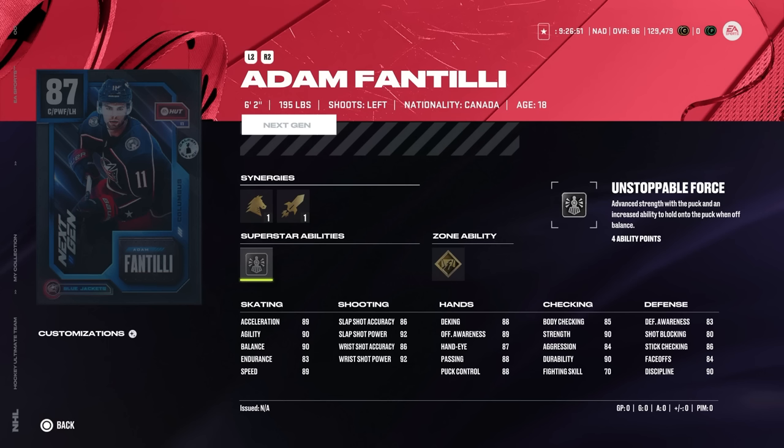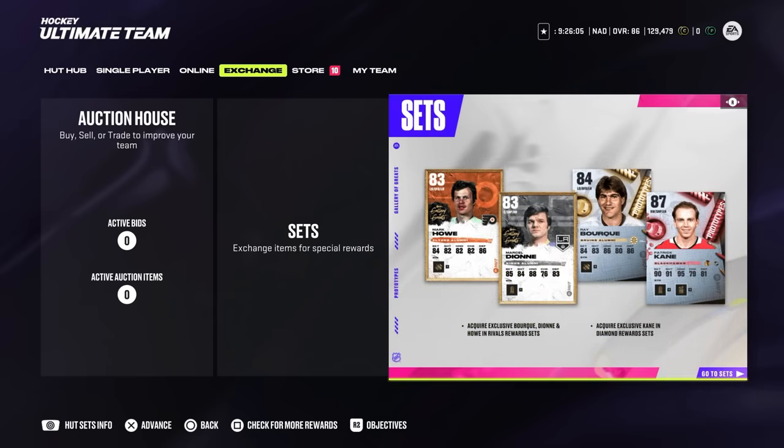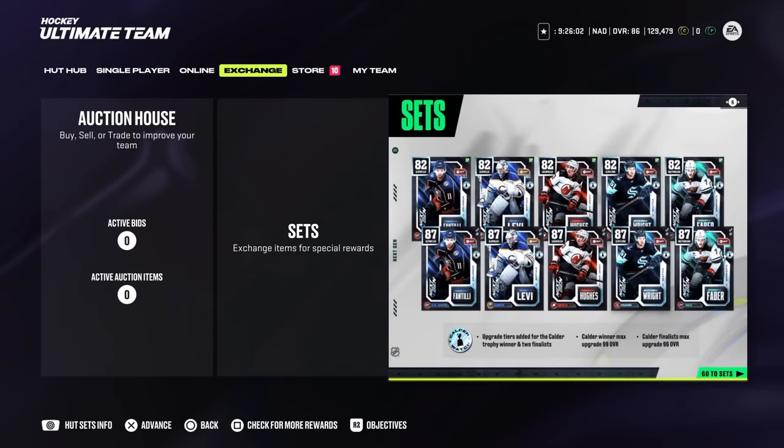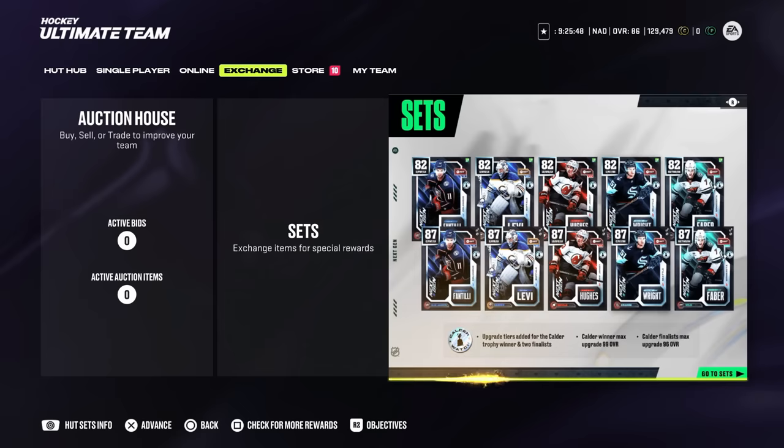I've gotten to meet him in real life — he's a great guy. While he doesn't have elite skating, he does have silver unstoppable force. The only issue is that his face-off rating is really low. With how this new event is going to work, the Calder finalists and the Calder trophy winner will have all of their upgrade tiers unlocked, which essentially means that if Fantilli, Leo Carlson, or Conor Bedard — who we can expect in week number two — end up winning the Calder or getting nominated, then it at least guarantees you a shot at getting a 99 later on. I need to remind everyone, you will have to pay for these upgrade tiers. They just unlock for all of these cards. While I do think this is a great format, just understand that it is not a free 99 if you pick the right one.